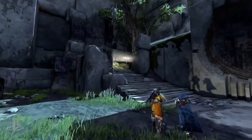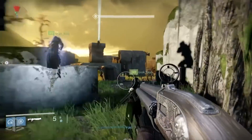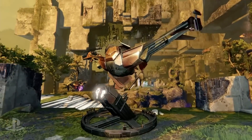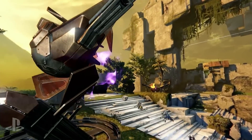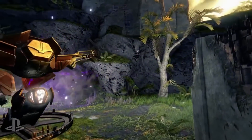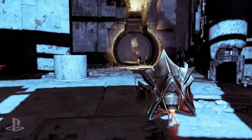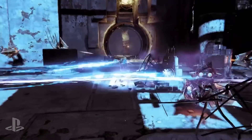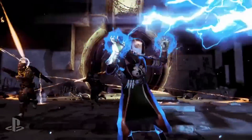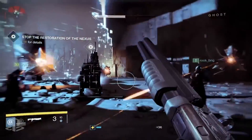Bungie has said that the Taken are going to start overrunning our worlds, adding depth to the game. Taken Captains have solar shields and throw slow-moving spears of darkness that can blind you. Taken Knights have a Scorch melee with area-of-effect damage. Taken Centurions have tracking shots that aggressively seek you around corners. Taken Wizards can summon Shadow Thralls. Taken Scions can multiply if you don't dispose of them quickly. Taken Vandals can restore their health by deploying a shield similar to the Defender Titan shield. Taken Phalanxes have an impulse blast that works like their shields.